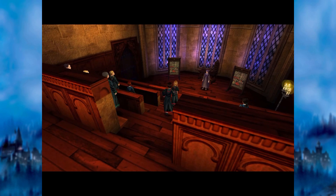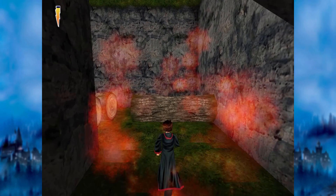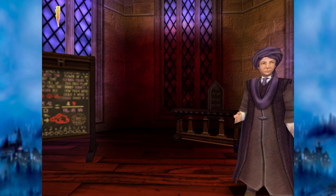Eventually you get to your first lesson, where Professor Quirrell teaches you the most basic of all the spells in the game series: Flipendo — a knockback jinx that pushes back all manner of blocks, switches, trees and boulders, as well as damaging some enemies.